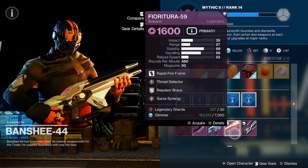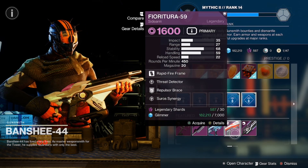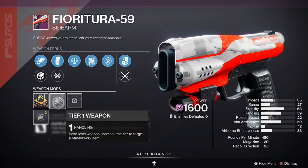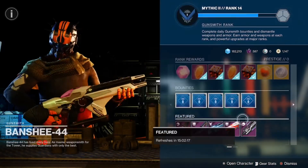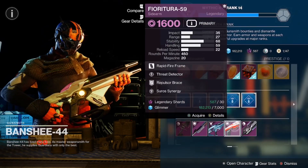Then we got a Fear of Ratora 59 with Repulsor Brace, Thread Detector, Handling, and Ricochet Rounds. Fantastic pickup here on the sidearm — this would definitely be the good pickup.